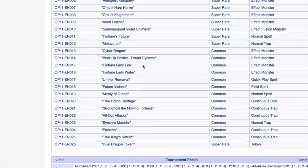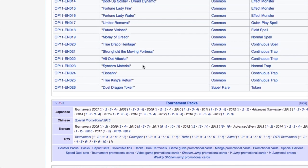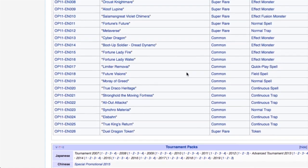The common reprints include Cyber Drain, Boot-Up Soldier, Fortune Lady Fire, Water Limiter Removal, Future Visions, Moray of Greed, True Draco Heritage, Stronghold the Moving Fortress, All-Out Attacks, Synchro Material, Estabar, True King's Return, and Dual Dragon Token. The Last Star Dual Dragon Token is the super rare for the OTS as well.